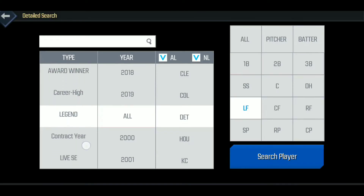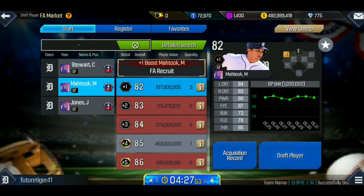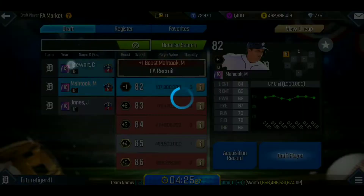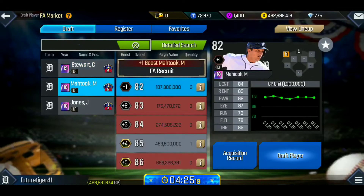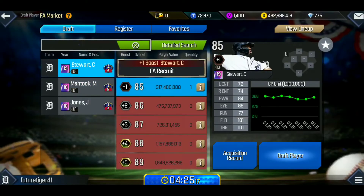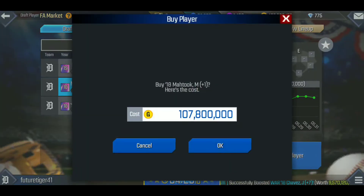Now we're going to jump back in to create the rest of the team, switching out the remaining players. We'll start with left field — we don't have anyone there right now. I'm thinking Mahtook might take left field for me. His contact and power are pretty decent and he's not too expensive at 107 million GP, so we're going with Mahtook.